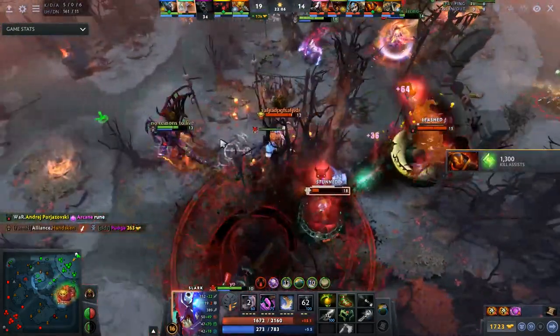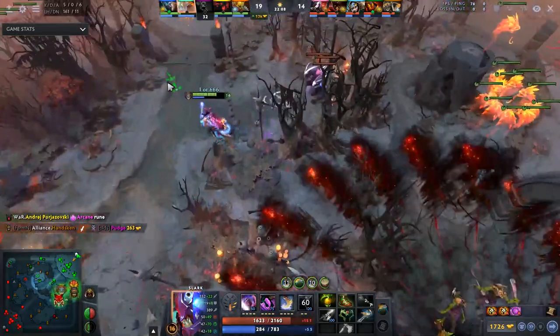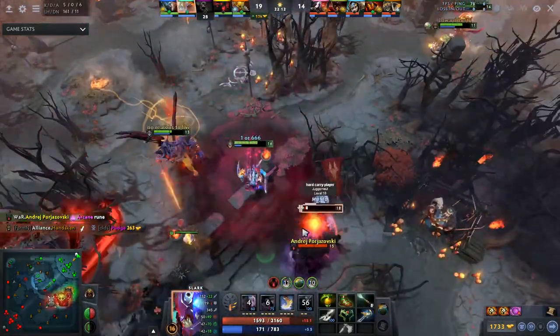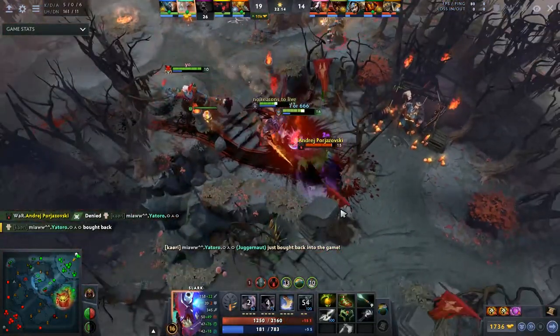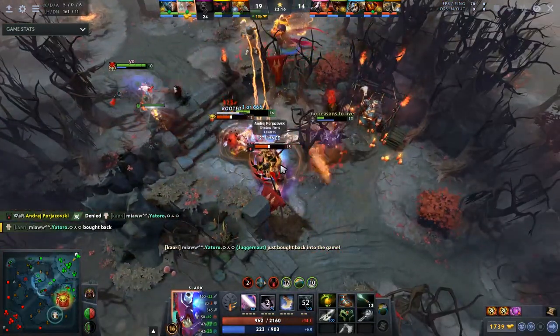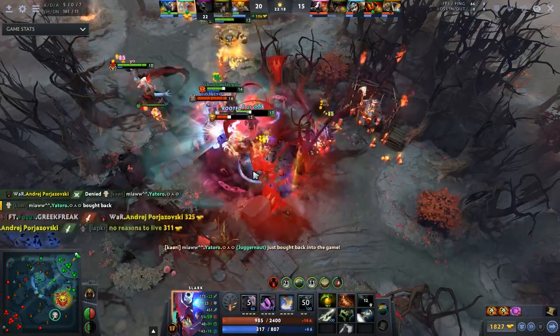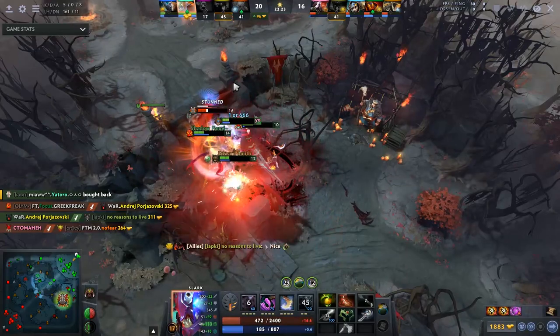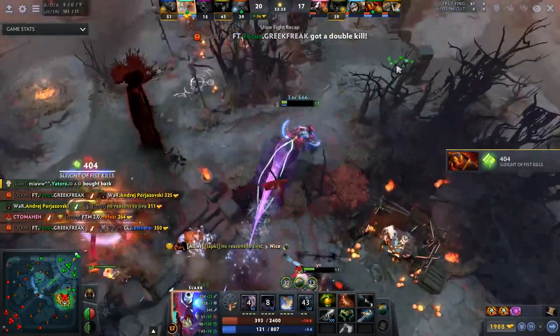So the difference in HP he would have after the ult in both scenarios is about 800 HP. It's pretty easy to see that at the end of this fight, even if he got the Dark Pact off against the Magnus RP like he did in this scenario, he would be dead since his HP is about 400. But because he lives, he now has 30 Essence Shift stacks, and they quickly Rosh and turn this game around as well.